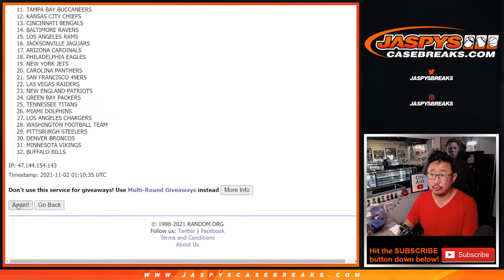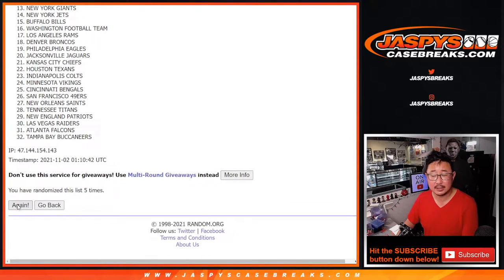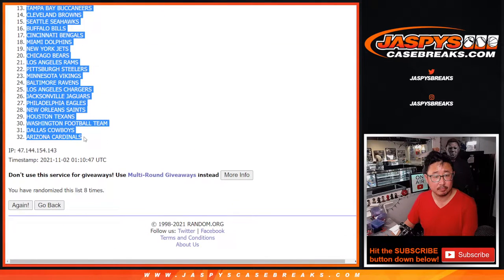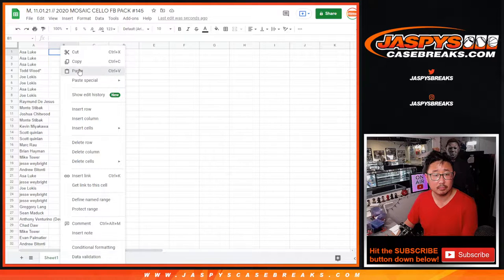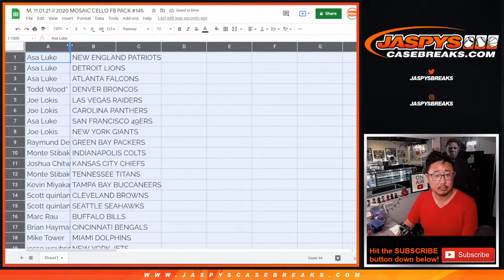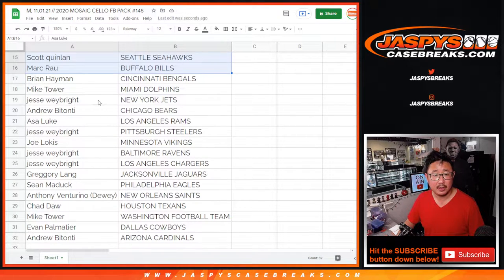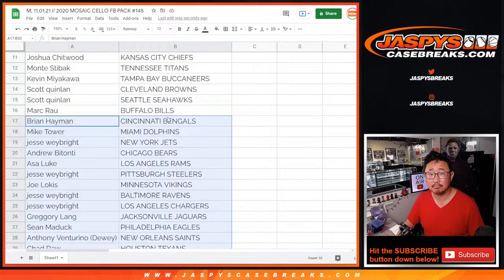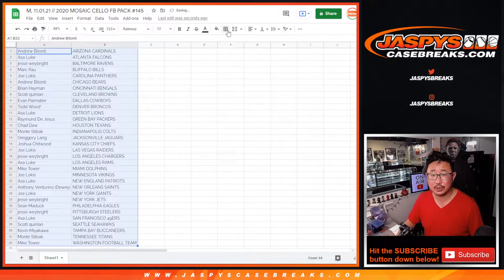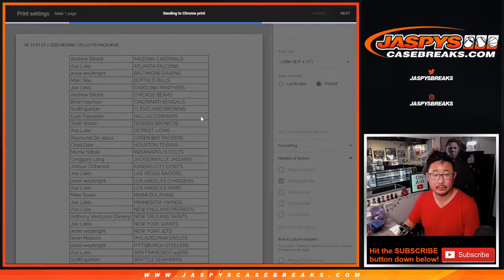Counting through one, two, three, four, five, six, seven, and eight. All right, there's the first half of the list right here and there's the second half of the list right over here. No trade windows in these filler breaks — let's just print and rip.